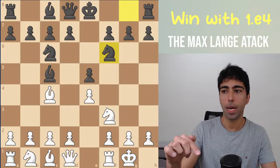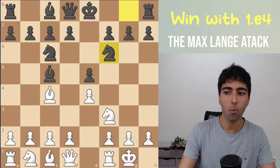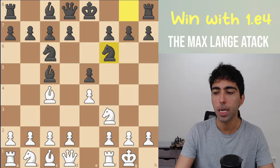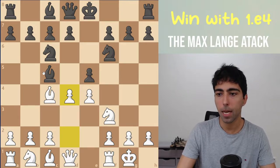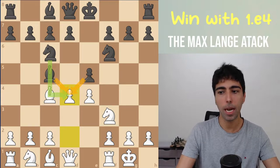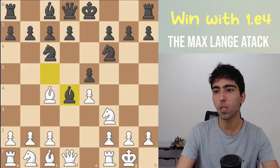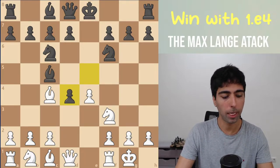The reason this is the second video where we're talking about e4, e5 decisions is that it fits very well and complements the other one on the Deutz Gambit. I suggest you check it out if you want the full repertoire. When we play our gambit move pawn to d4, black can take either with the bishop or with the pawn. We also looked at taking with the knight in the last video, but it's not a good move. Bishop takes d4 is considered best by professionals and was the subject of the Deutz Gambit video, but today we're going to talk about pawn takes d4.